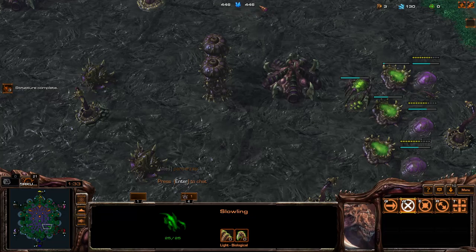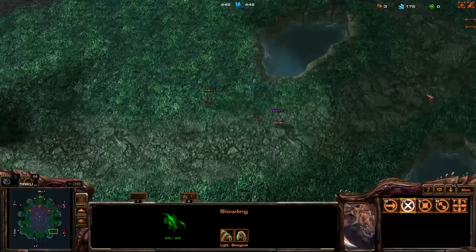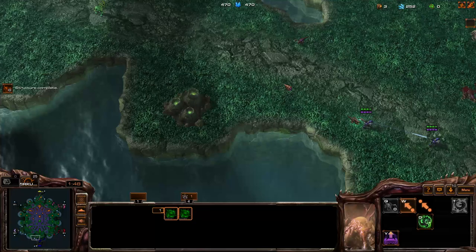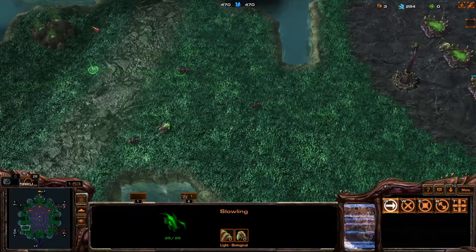Left is the top Zerg, right is the bottom Zerg — in this case I'm on the right side. Seeing that pink is not moving out, I'm going to re-rally these two spawners to the mid guy. Make sure one's targeting that gas, one is the other gas.